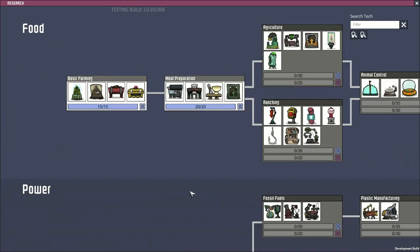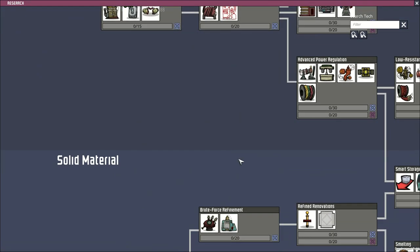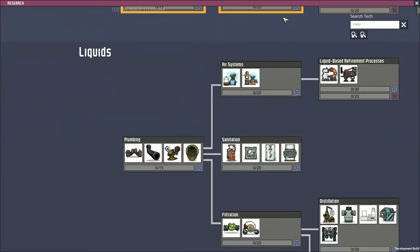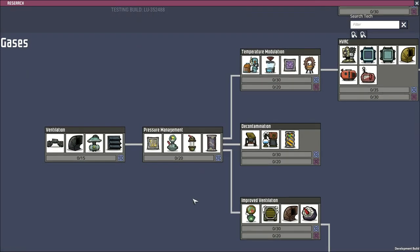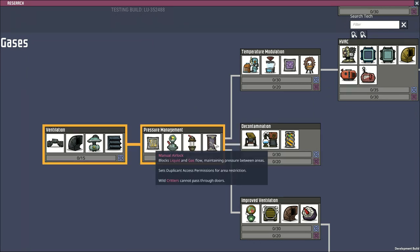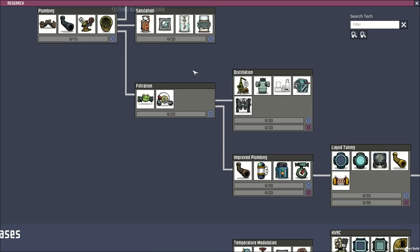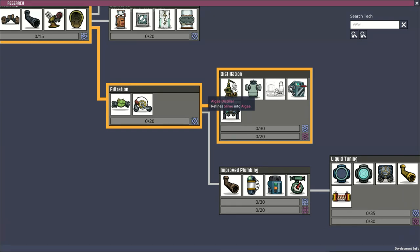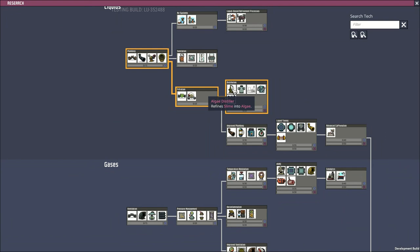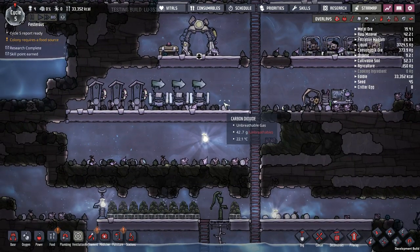There's plenty of exploring to do still. Now we can build our farms. I really like to have airlocks to keep gases from the rest of the asteroid out of my base, and deodorizers to deal with polluted oxygen out there. I also like having an algae distiller so I have something to do with the slime. For most of that stuff though I need a supercomputer — I'll do the door, and then I need to research advanced research so I can research all that other stuff.